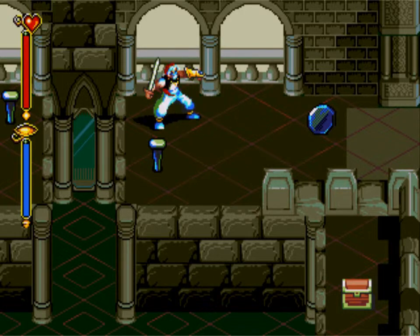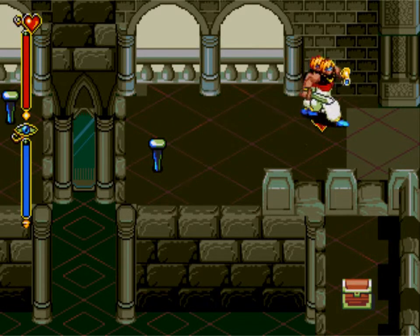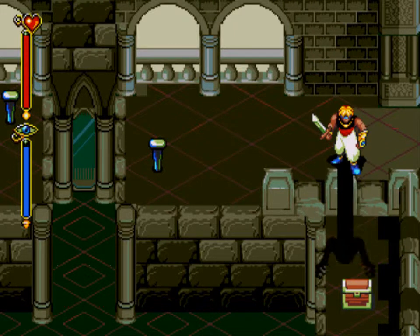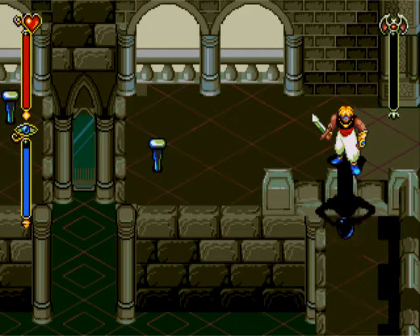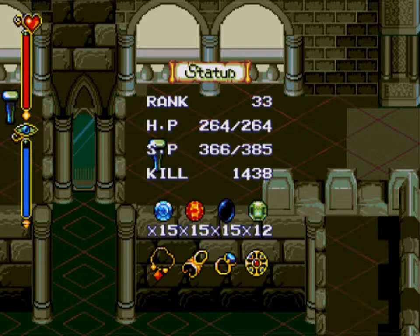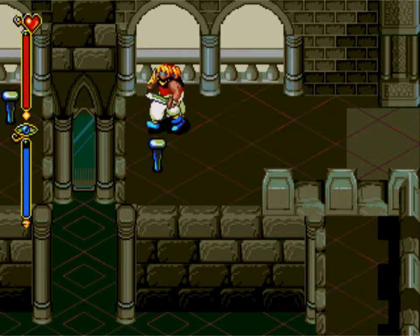Now, let's go ahead and call Shade, shall we? Because we need him for stuff. Mainly, we need him to get a hold of this Black Gem, which should in fact be the last Black Gem. Yep, all 15 Black Gems accounted for.